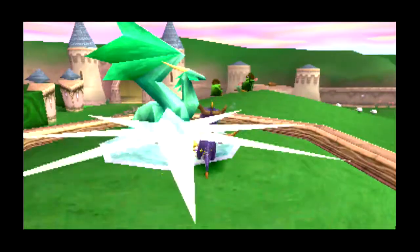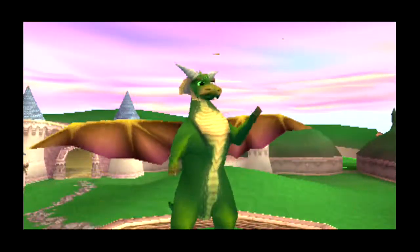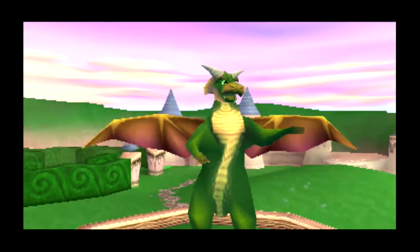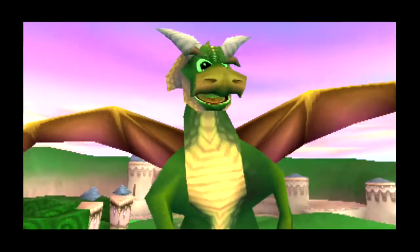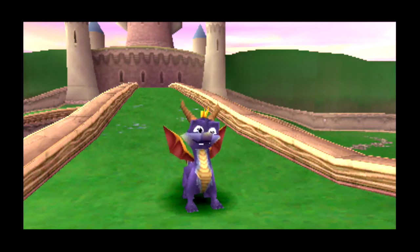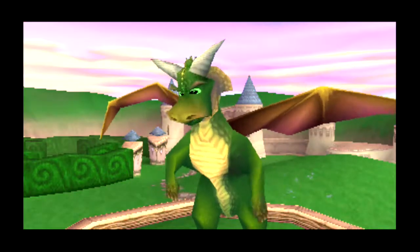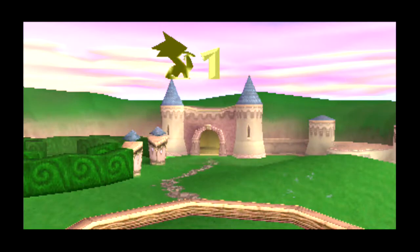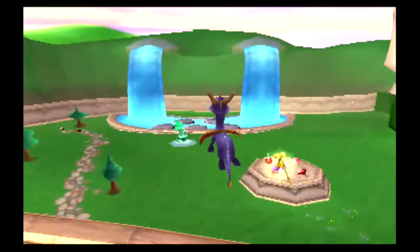Let's save our first dragon right in front of us. Nestor. Thank you for releasing me, Spyro. Free 10 dragons in the Artisan world, then find the Balloonist — he'll transport you to the next world. What about Nasty Gnorc? I'm going after him. Find dragons first. That's all I can tell you. Okay, so we have our objective: we need to be rescuing dragons and getting back our stolen treasure, of course.